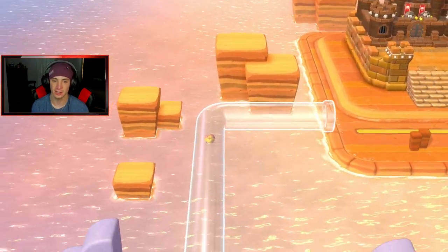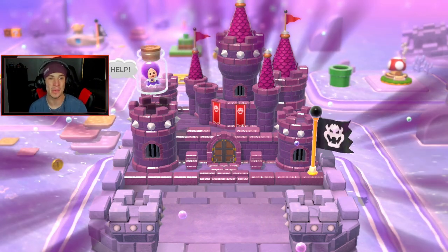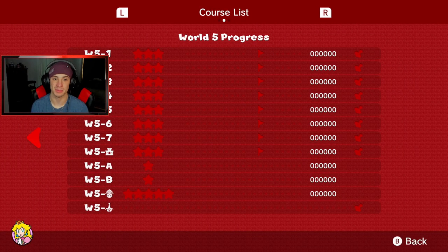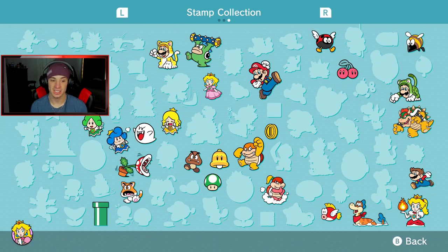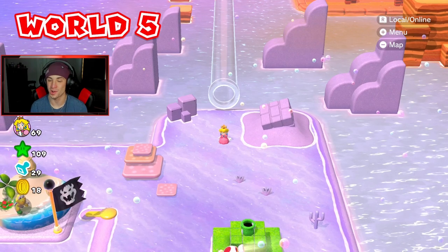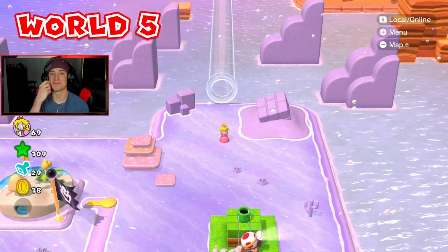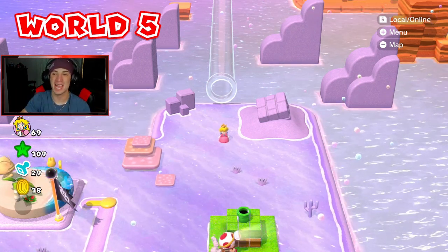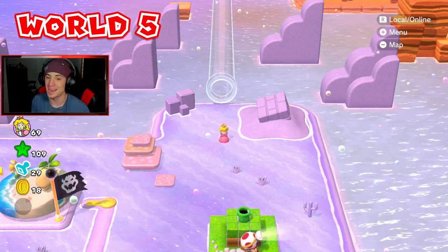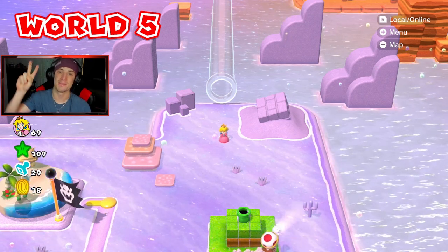Heading inside to check out the brand new world — it's the water one! Oh baby, I cannot wait for this one. This is probably going to take the top spot — water beachy world! Let's see how many levels there are: seven levels, a castle A and B, a toad house, and a circus. Look at this place — it's looking dope, all sandy. Guys, that's going to be it for today's video. If you enjoyed the content smash that like button, click subscribe, and I'll catch you all in the next one. Peace out!